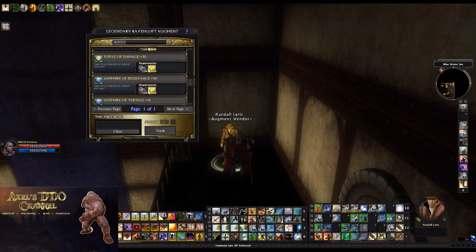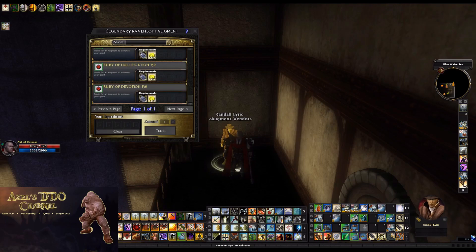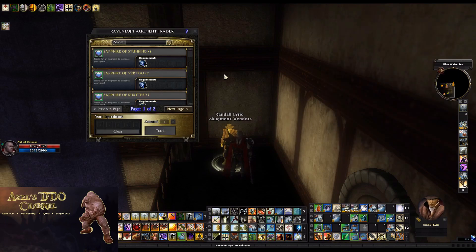Those are some of the augments he has available, and they do vary a bit by location. He has six different locations, and each location also has a different minimum level of the augment. Here are his six locations and the minimum levels that these augments are sold at.